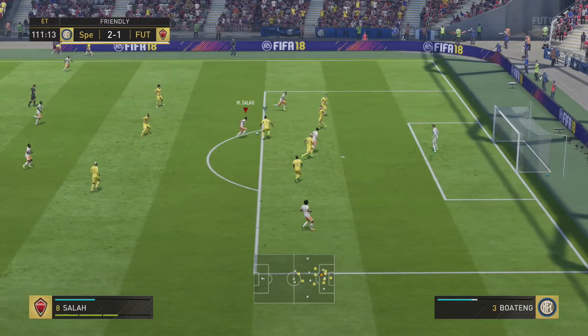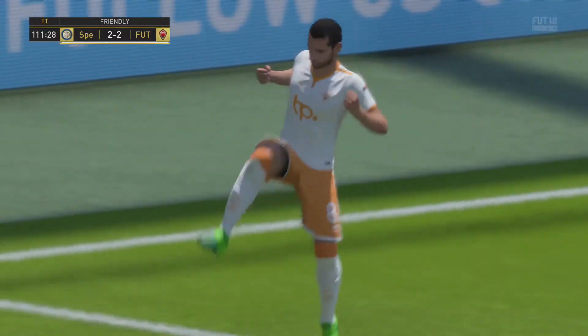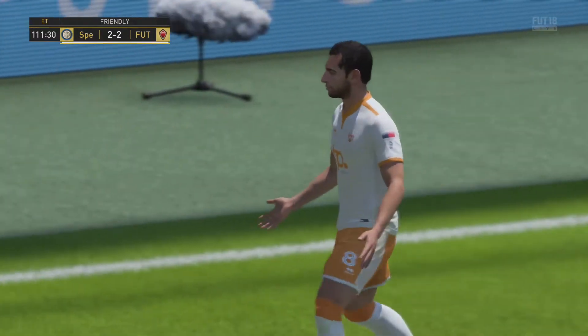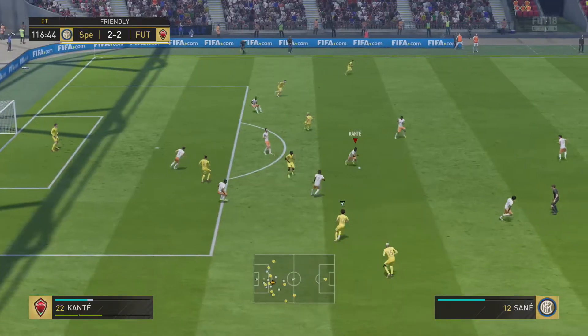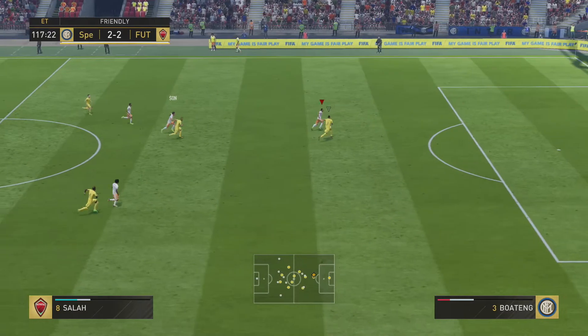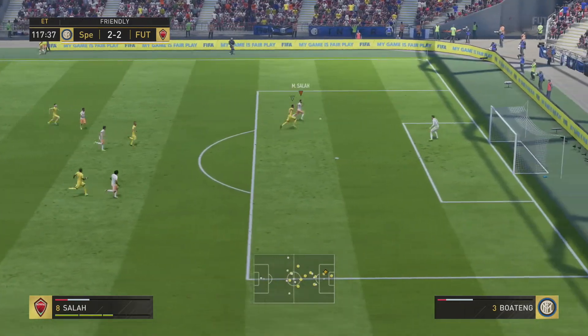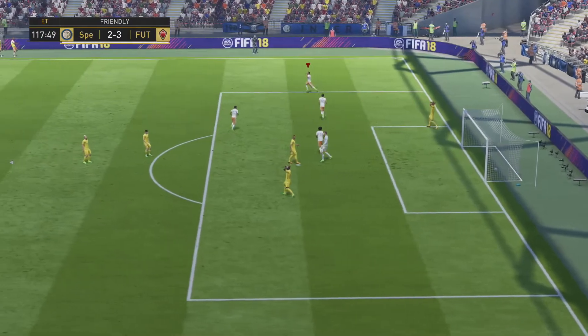I think if you compare him to his striker card, his striker card's only got one less pace and two less physical, so it's very, very marginal. But you can pick this up for around 500,000 coins. Nice counter-attacking play again — you know what the outcome's going to be. And I go on and win that game 3-2 in the 118th minute.